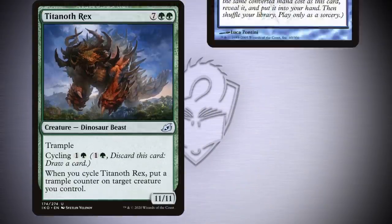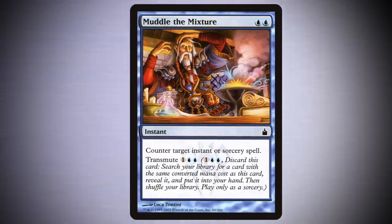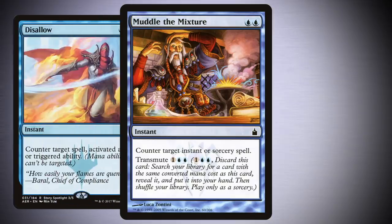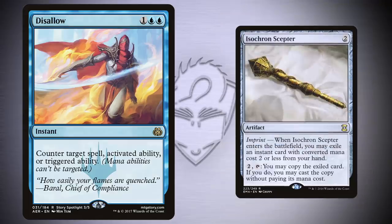Much like cycling, though, you're not actually casting a spell. So in order for an opponent to counter this ability, they would need a niche effect, like Void Maid Hushor or Disallow, that's able to counter an activated ability. Either way, if someone does elect to transmute, it's usually better to hold that counter for whatever is tutored up.